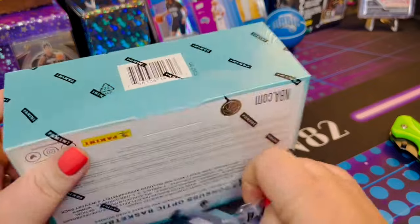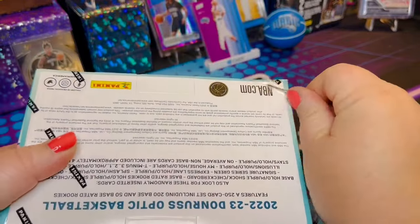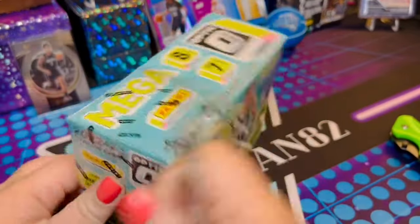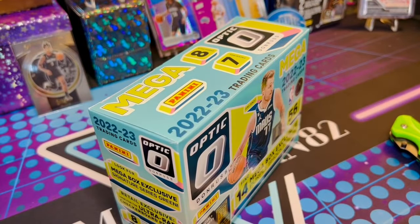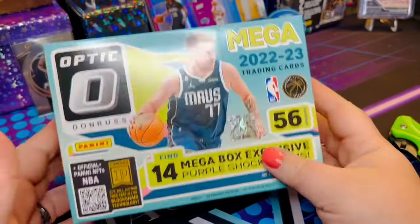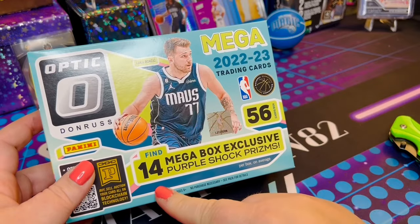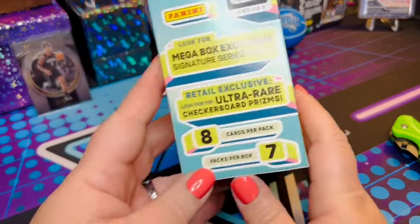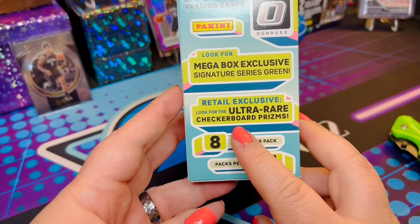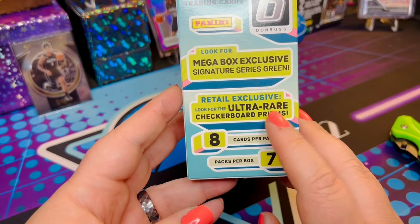I bought — I want to say it was a hanger pack I found at my local Lid store. It might have just been regular Donruss though. That was a while ago — almost a year ago. Today we are looking for Purple Shock Prisms, and we've got Retail Exclusive Ultra Rare Checkerboard Prisms. I haven't even seen those online, so let me pull one of those.